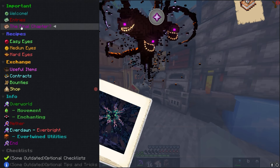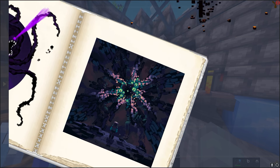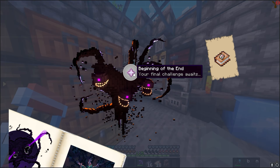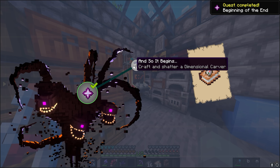We've unlocked the final chapter! The wither storm is next up. Look at these images - oh my goodness, I love the design. 'Beginning of the end - your final challenge awaits.' Let's go! And so it begins: craft and shatter a dimensional carver.